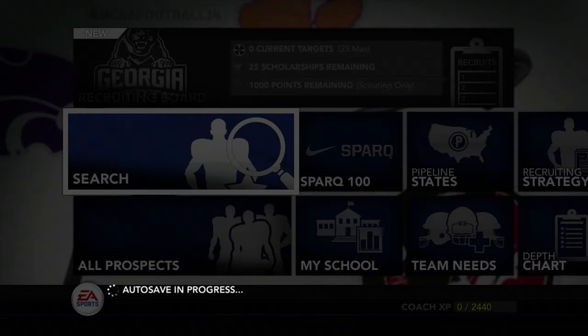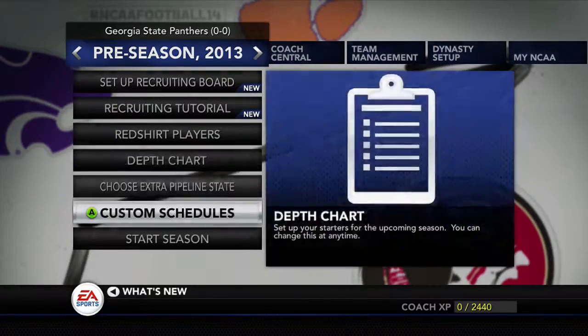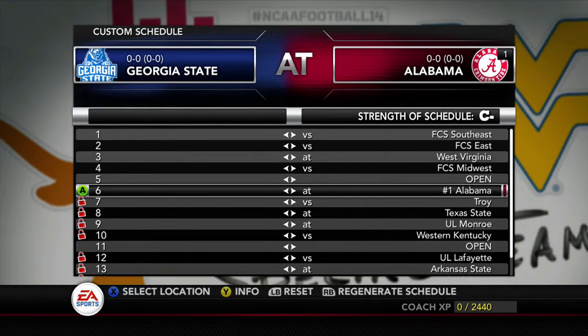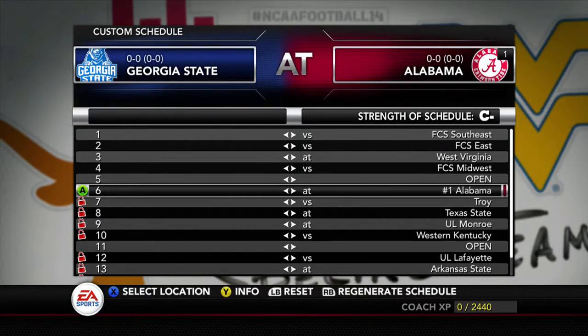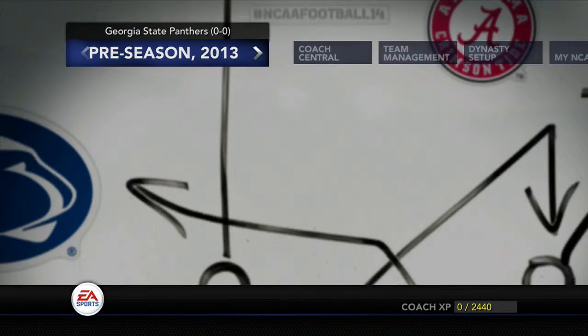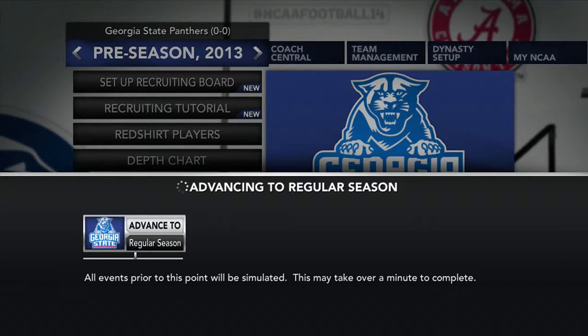Let's jump right in, shall we? Custom schedules. FCS. Well, of course Georgia State's just new to Division 1. Alabama — that's going to be a freaking murderer's row. But you know what? We're going to play it because I don't really care. Alabama is always tough to beat, it's doable, especially in Tuscaloosa, but it is what it is. Alright ladies and gentlemen, we're going to the regular season now.